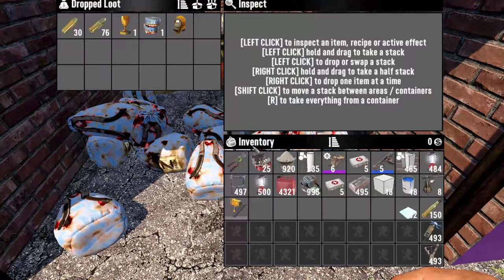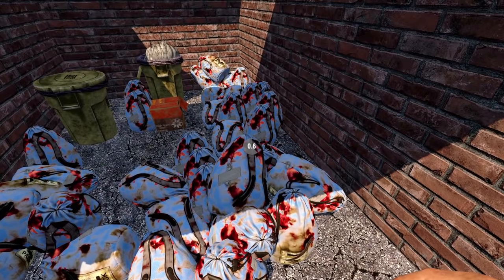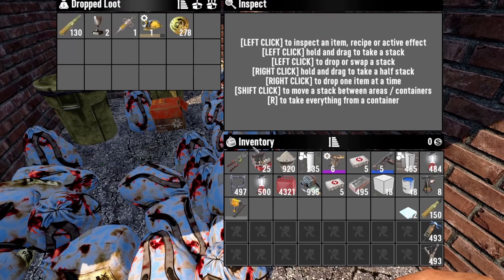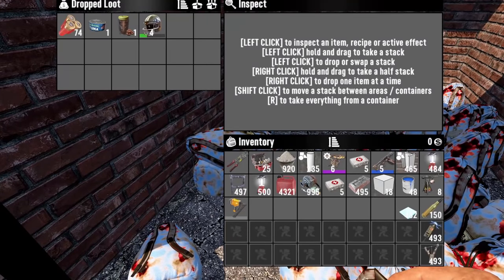Let's check the blue bags — definitely more ammo, and even more ammo in another one. Really good. Mining helmets too. The loot is definitely a little bit better.